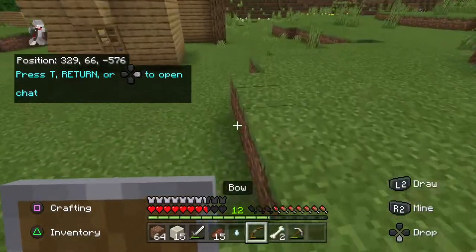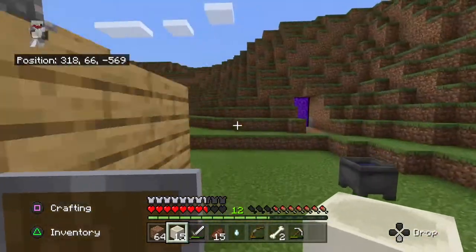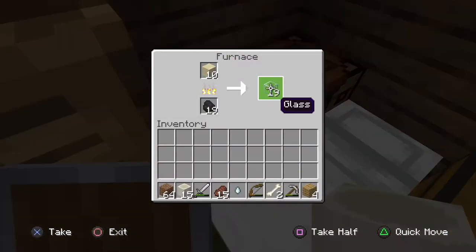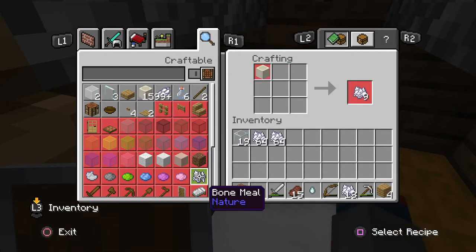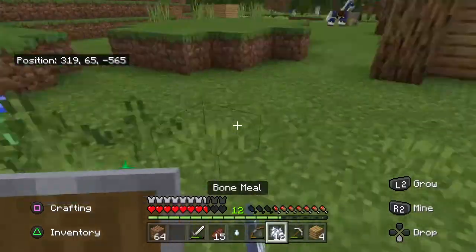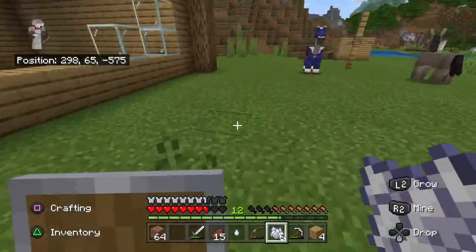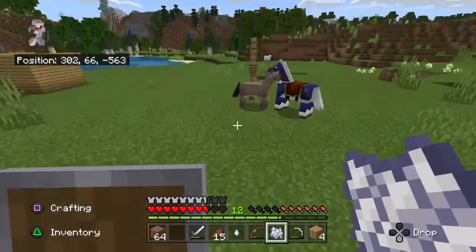Alright, let's just finish building the house. I just made a lot of bone meal. Let's just make this place look pretty actually — beautiful. Because we still have two stacks right after this. There you go, looking a lot better now, isn't it?